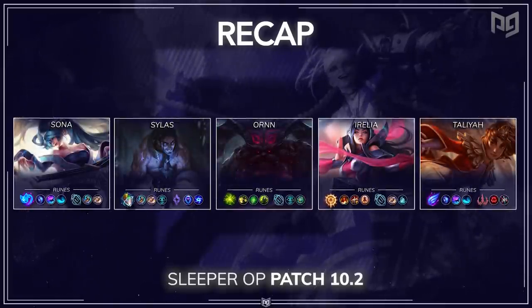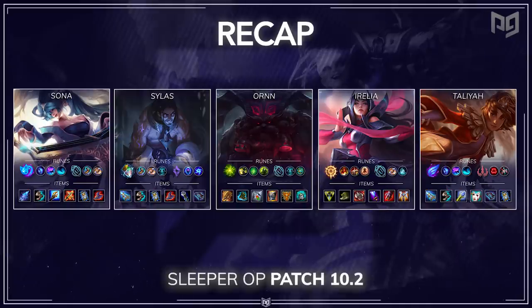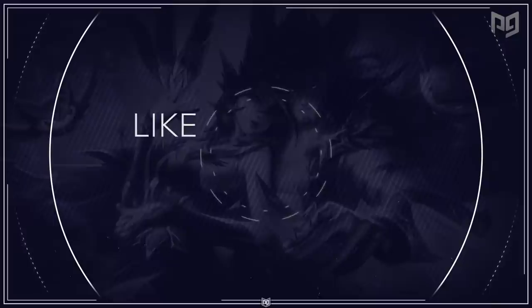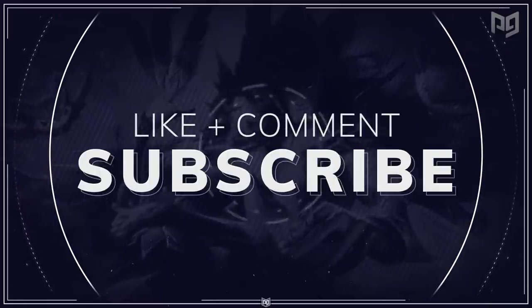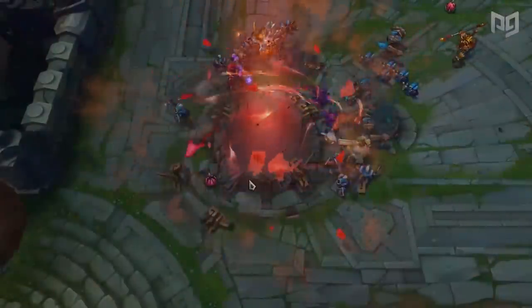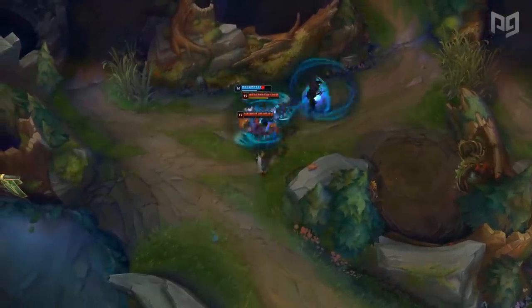Here's a recap of the five builds from 5 to 1 — take a few seconds to screenshot or write them all down. And that's going to be it for our 10 sleeper OP builds for patch 10.2. If you enjoyed the video, please hit that like, comment, and subscribe button to be notified of our next video. Make sure to check out ProGuides.com if you want to see huge improvements in your rank. Thanks so much for watching everyone, and I'll see you on the Rift.